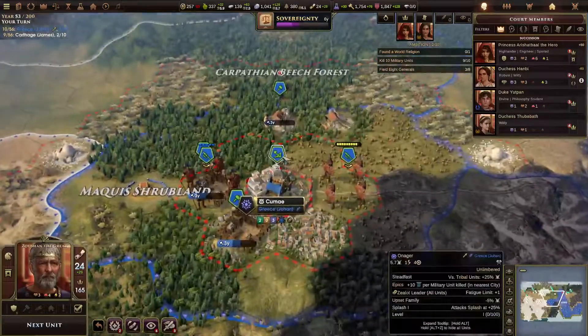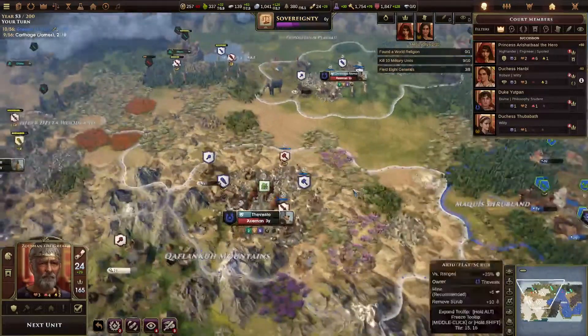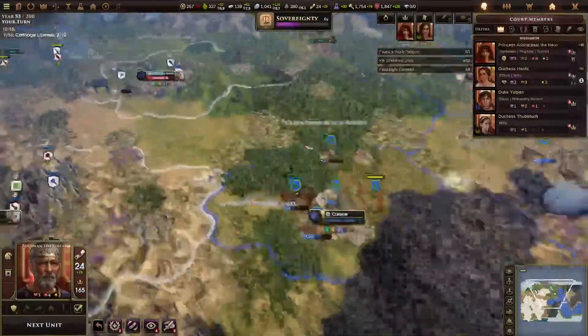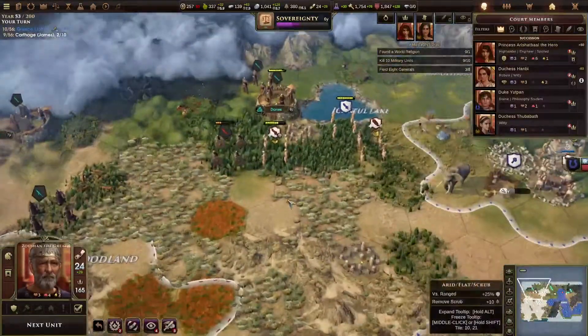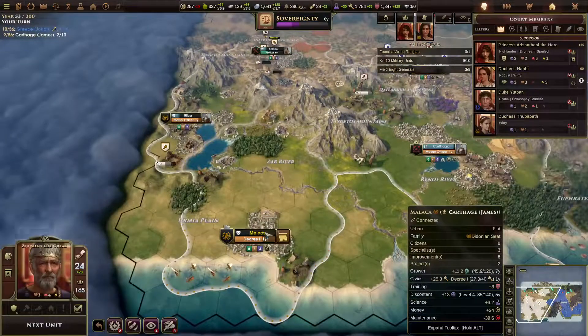First onager's out too — so we've got about two turns before he starts pushing with those, because the other one will come up and he'll have two, and they'll support each other and it'll be a nightmare. So we probably don't have long in this game, but we'll do what we can.